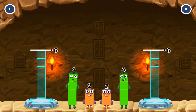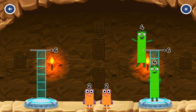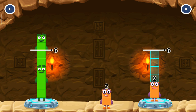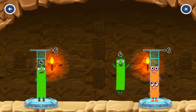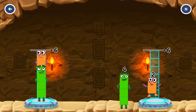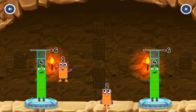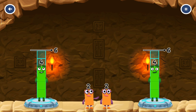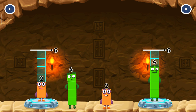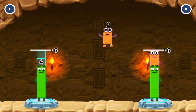Share the number blocks evenly to make two groups of six. Four, four, four, four, two, four, four, two, four, two, four, two, four, two, four, two, four, two, four, two.